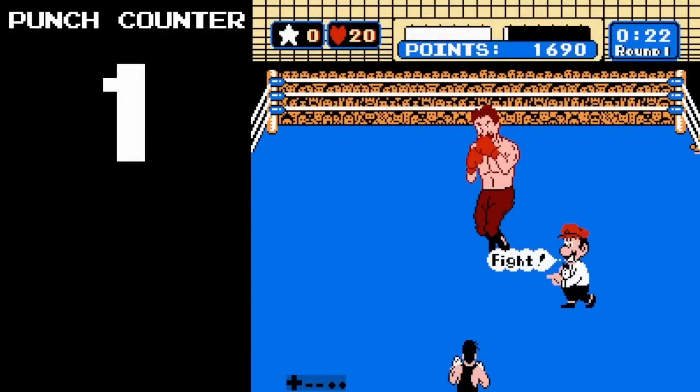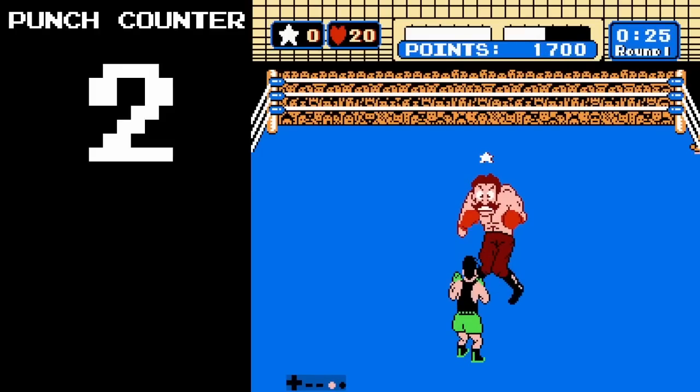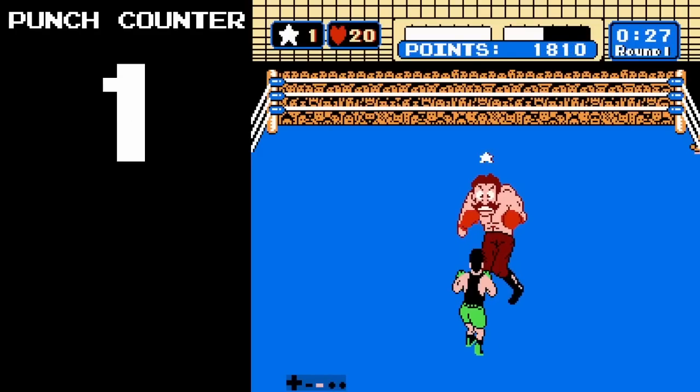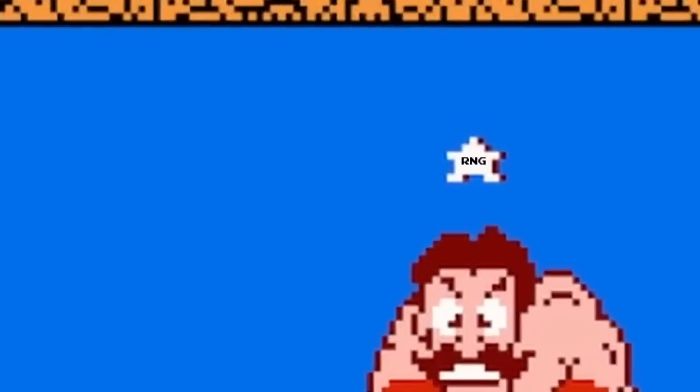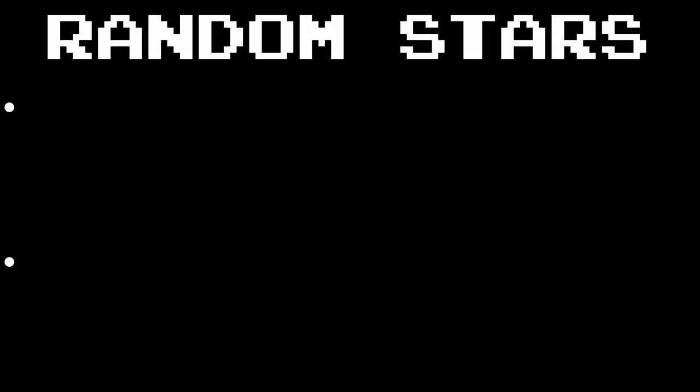So what was up with that extra star? If we take a look at the punch counter from the beginning of phase 2, the first gut punch occurs when the value is 1, so we are guaranteed to get that star. But the second gut punch also got a star. In this case, it wasn't a guaranteed star — it's what we call a random star. To quickly explain random stars, they differ from guaranteed stars because of two key factors.